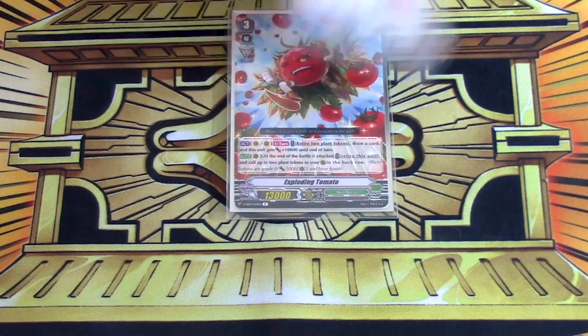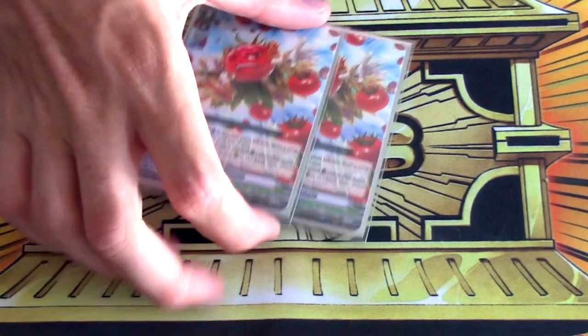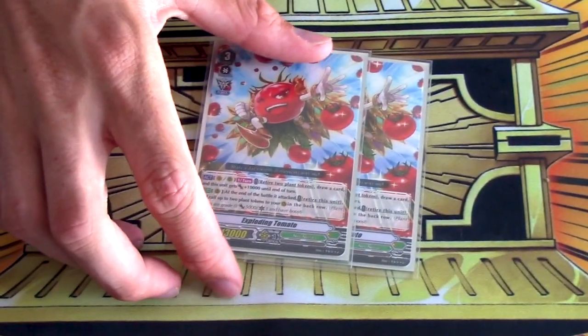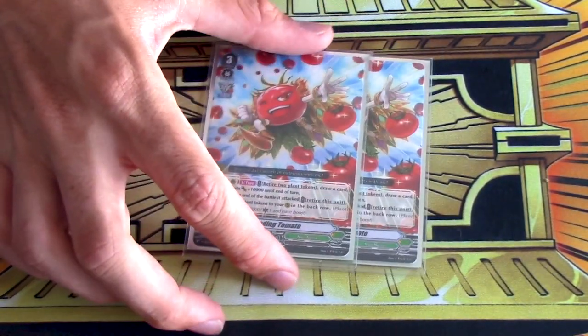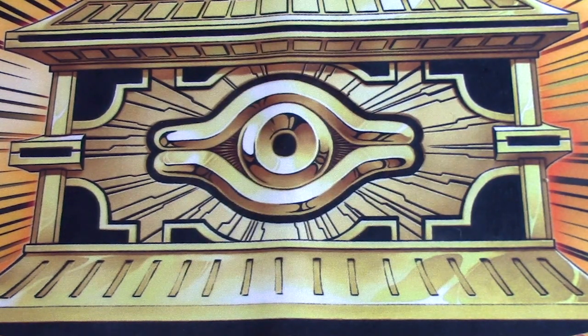Next, new addition — two copies of Exploding Tomato, especially due to the promo. You get a lot of tokens. This turns excess tokens into hand advantage, and it also becomes a token after it attacks, but honestly I've never felt the need to do that. I just get enough tokens that I sack the tokens and turn them into hand advantage. It's good at two. Running nine grade threes, which is fun.